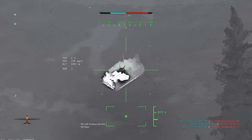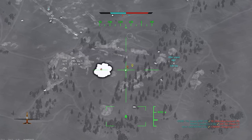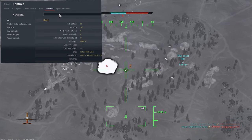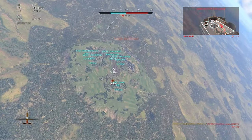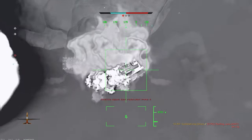Strike drones can also be used as scout drones if you have a squad mate. If you want to mark targets for your squad mates, go into Controls, then Common, and type 'squad' to find 'Set Target for Squad.' You'll see a yellow marker, and your squad mate will see a yellow marker as well, so you can guide them towards the target.